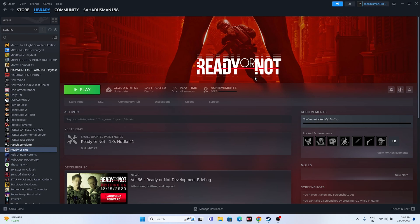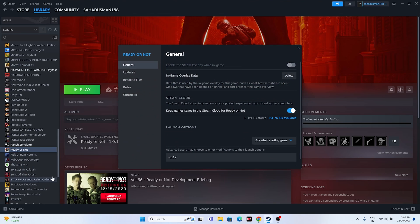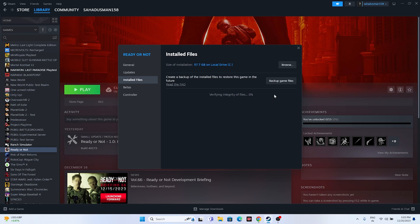The last step is to verify the integrity of game files. Right-click the game in Steam, go to Properties > Local Files, and click 'Verify Integrity of Game Files'. This will take some time as it checks every single game file for corruption or missing files. Once complete, most issues should be fixed. Do a restart afterwards and the game should be working.